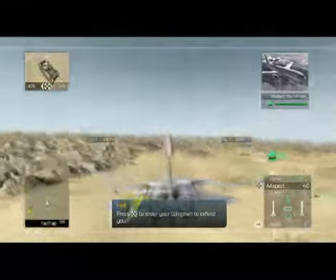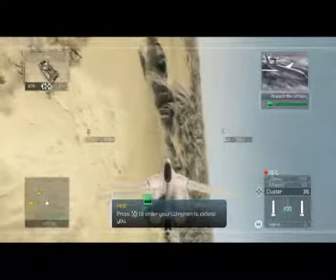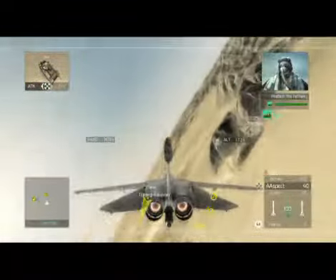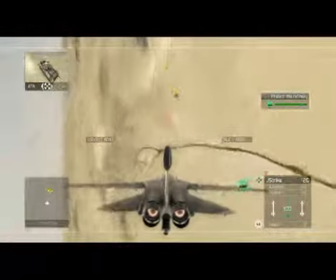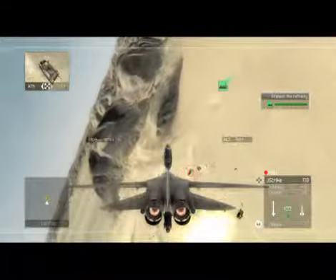Heads up, people. We've got hostile ground forces approaching the Al-Hudun facility from 180. Looks like they're trying to establish a perimeter and force their way in. Copy command, shut them down. Fox will confirm. Show weapon lock. Flight meter has a fox kill.